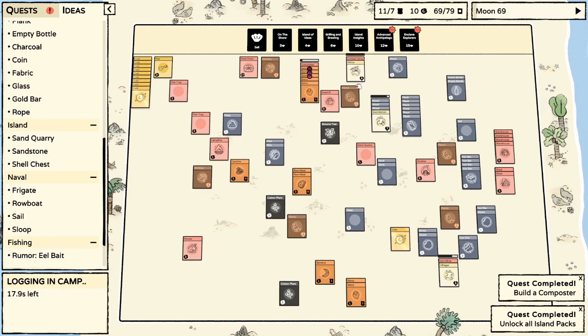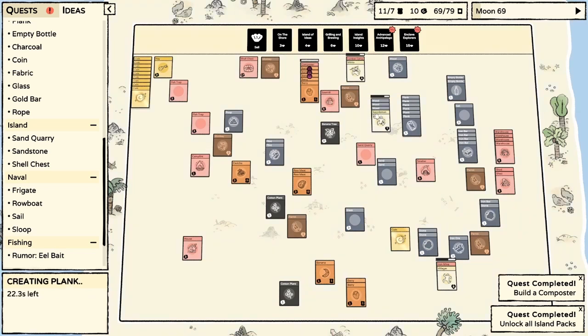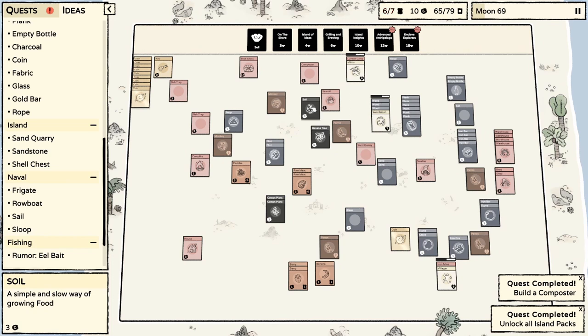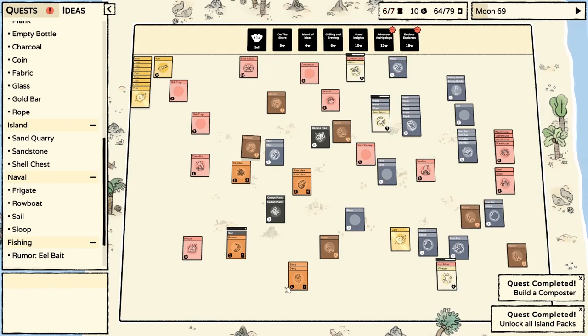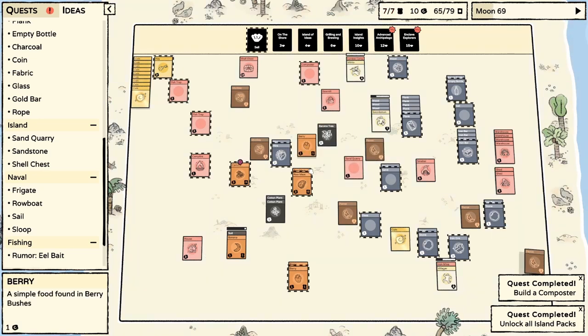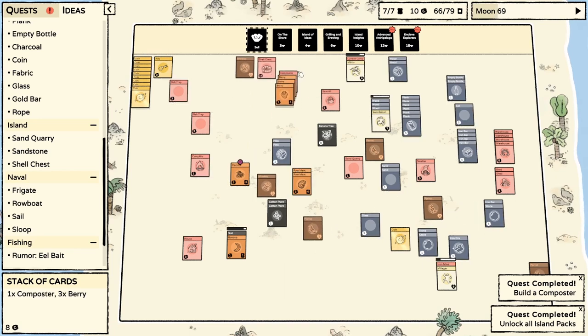As soon as this guy is done, he's back on the lumber camp. There's six planks. As soon as this guy is done, he's on cotton. Oh, there's our first soil! So we could start doing bananas — we can start growing bananas, which is great. And also limes. So the next time we have a lime, we could start doing that. And that way we have something to consistently add to our chili peppers, but I don't know how we get crabs.